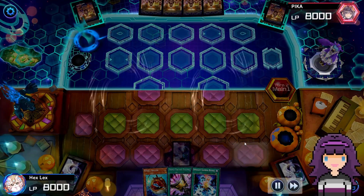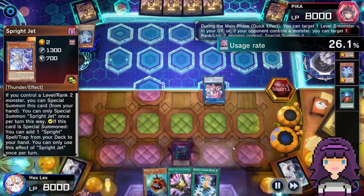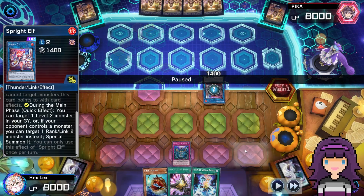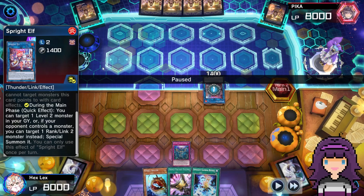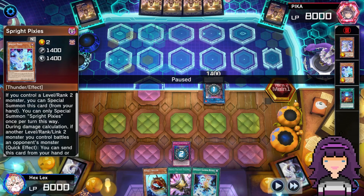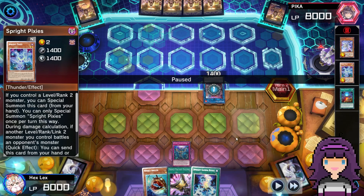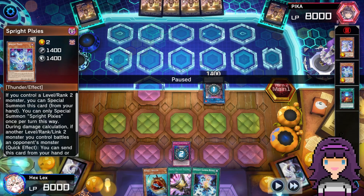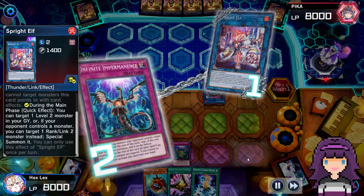With Ash Blossom on the Starter here, opponent's going to link off the Jet and the Pixies for the Elf. Elf is going to activate targeting the Pixies. I'm just going to use the Imperm here. The reason I'm using the Imperm here is that I don't want my opponent to be in a situation where they have the Gigantic anyway because it's turn two and they can battle. That means even if they summon Gigantic and I negate it with Imperm, they can still battle with it and then just go into a Zeus. And I definitely don't want that. Also, even if my opponent has Blue or Jet in hand, they can't summon it with Elf because those require a level or rank two. That's why I'm Imperming the Elf here.